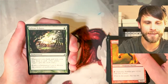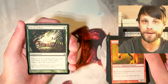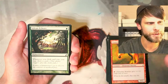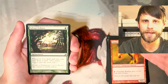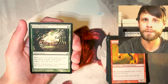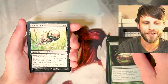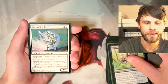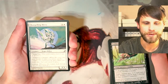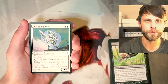Our first uncommon is Sylvan Echoes — an enchantment where when you clash and win, you may draw a card. Very, very powerful. Clash was a really cool ability where you revealed the top card of your deck, and whichever player had the higher mana cost card won. Fodder Launch, very cool in the Goblin deck. Changeling Hero — Shapeshifters were really, really important in this set because they filled out all of the tribes.